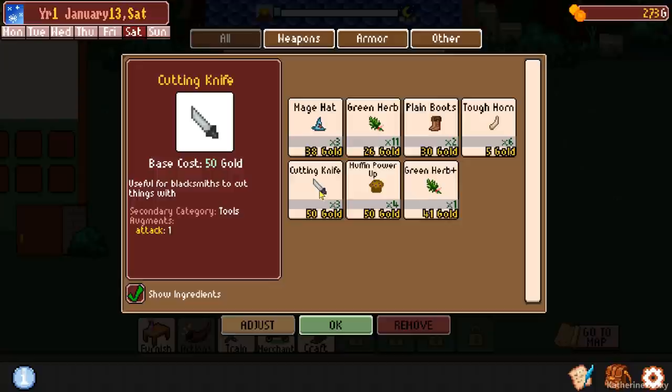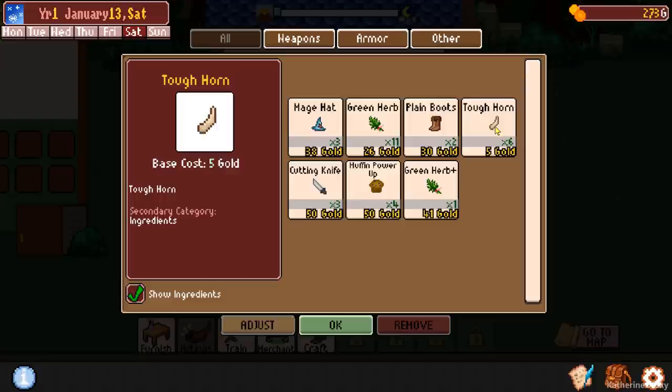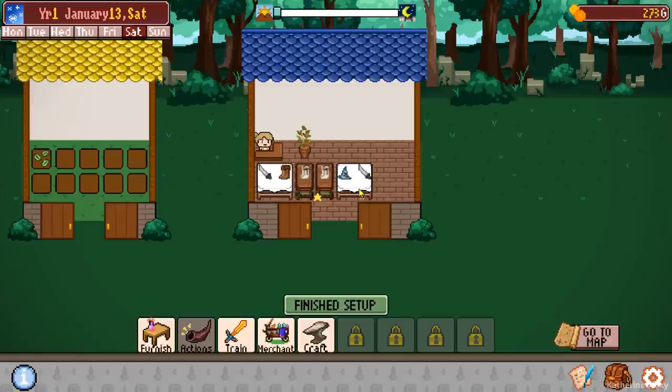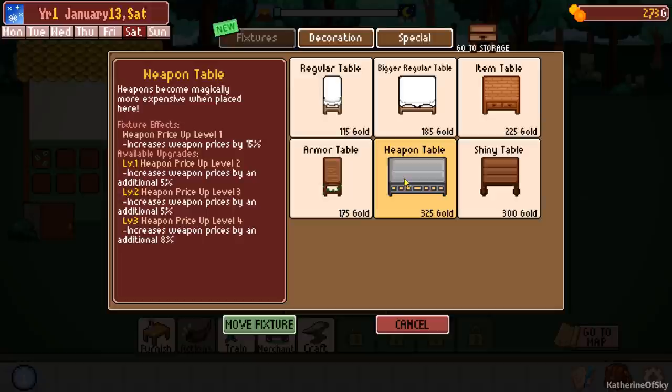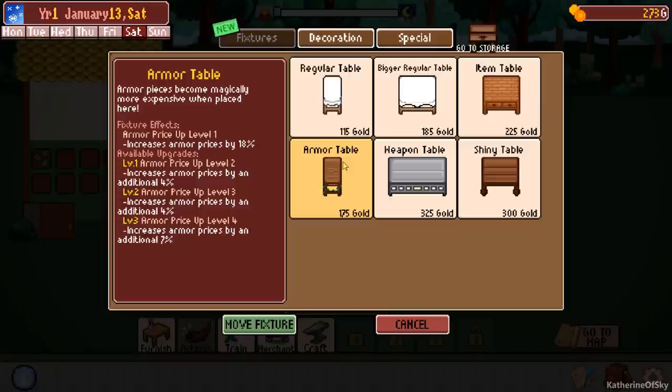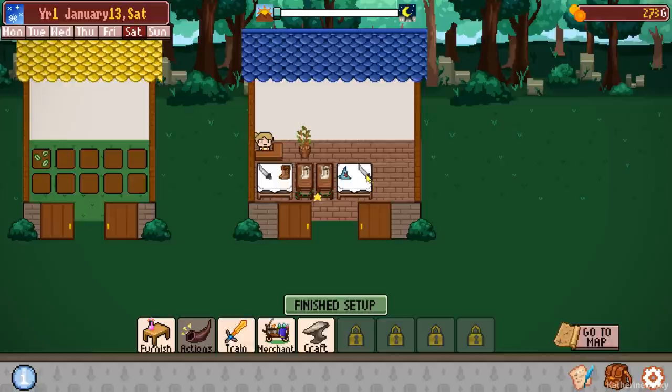They also cost 80 gold to make but can be sold for 195. So we're going to craft two of these — that's the max we can craft right now. We'll take advantage of our tables by selling these wool boots at 195 gold apiece. Very, very valuable. Now we also want to sell things to all classes of people — common shoes, mage hats, tools for the blacksmith. Cutting knife and some more plain boots, and we'll clean the tables. The categories matter for which tables you put items on.